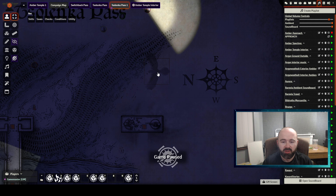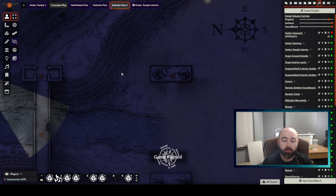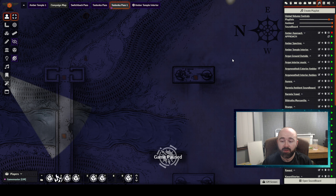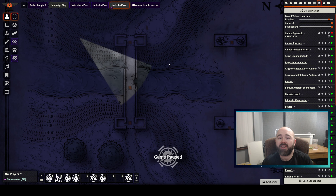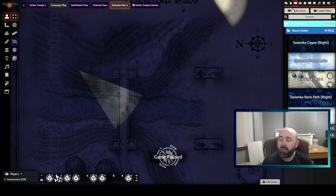That's the Selenka Gatehouse — there's also a Compass Rose piece of art you might want to have on a separate map or as a cropped image to show your players. Progressing from there, my group headed up through Selenka Pass and I had a number of random encounters prepared for them.